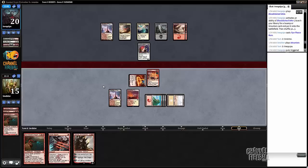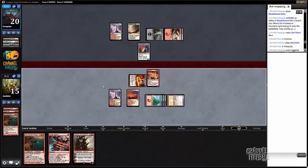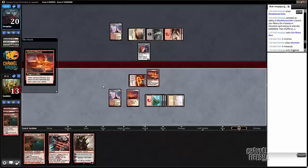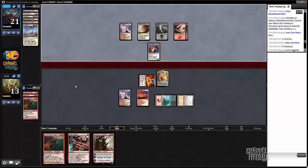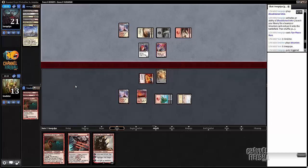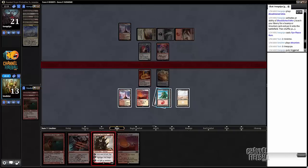Presumably Thunderbreak is headed back to his hand. Looks like we're probably also getting Doomed — yeah, it was a Doom indeed. There's a Thunderbreak and he's pretty much out of cards at this point. We can play Sarkhan and eat the Thunderbreak, or we could just try — I think I'd rather play Sarkhan and eat the Thunderbreak this turn.